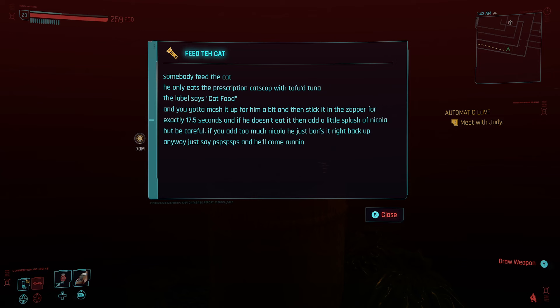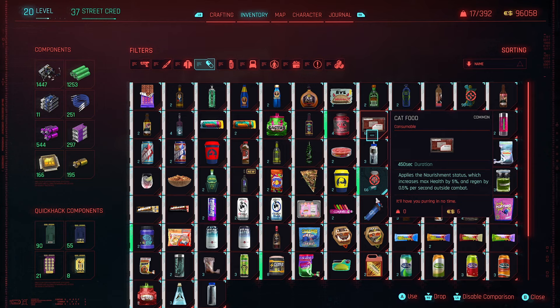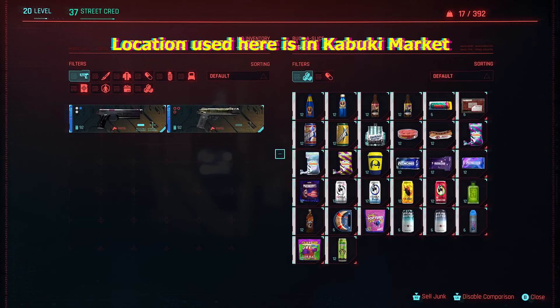From here the task is simple: we need to find ourselves some cat food. You can just have some on your person and skip ahead — if that's the case, great work. But if you're short of any cat-named munchies, there are a couple of ways to get your hands on them. First, you can visit any food vendor to purchase some delicious treats, though this method is a little intermittent as not every restauranteur wants to dabble in the delights of pet food.